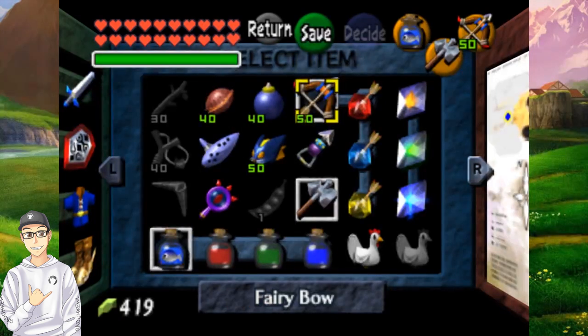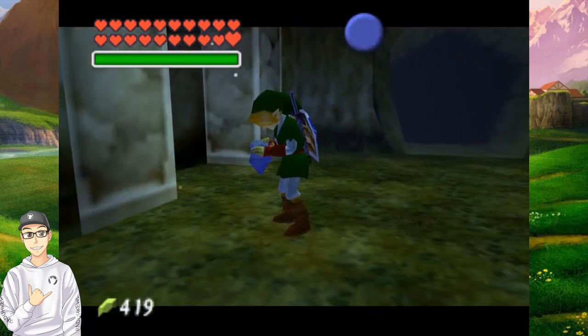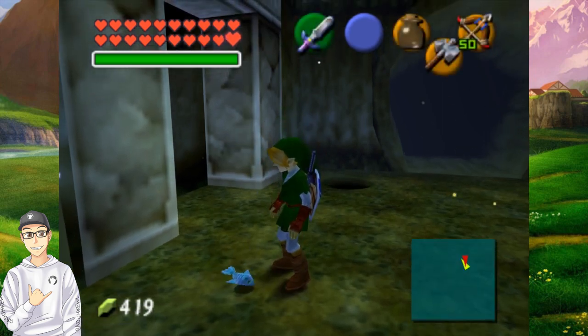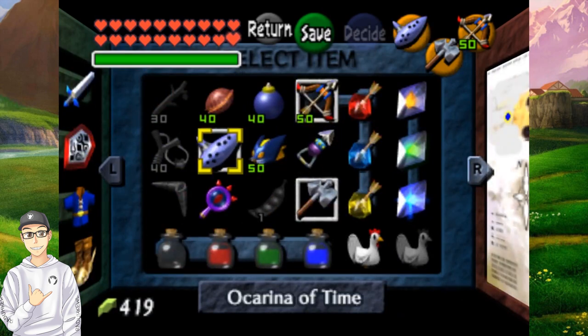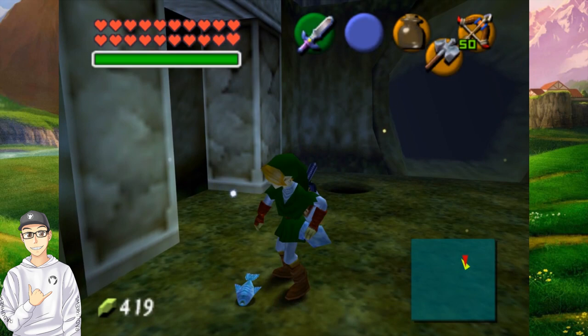A fish, fairy, or bug are all good examples. To start, just walk up to whatever you are going to catch. Make sure the bottle is equipped to left, down, or right C on your item's HUD, and then next, press the button the bottle is on, and then immediately press the start button. If done right, Link will be in a mid-swing animation with the bottle.